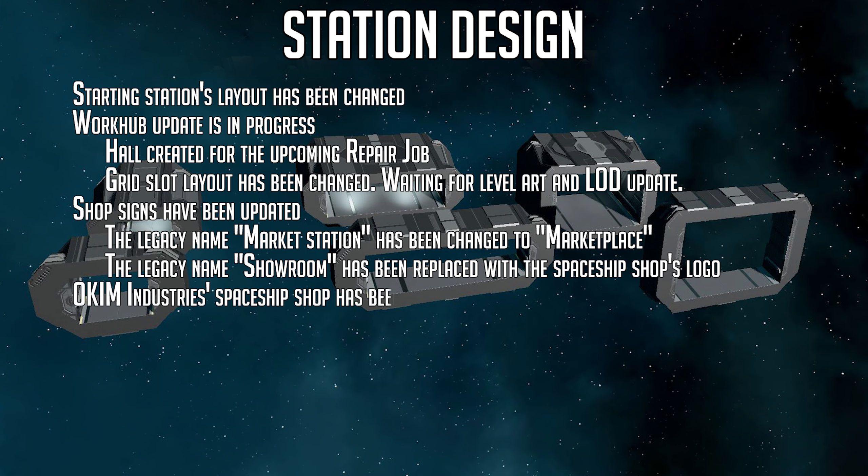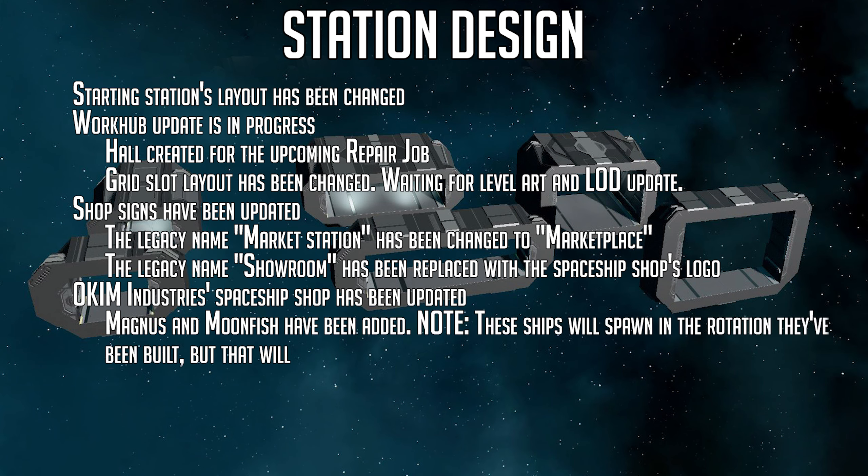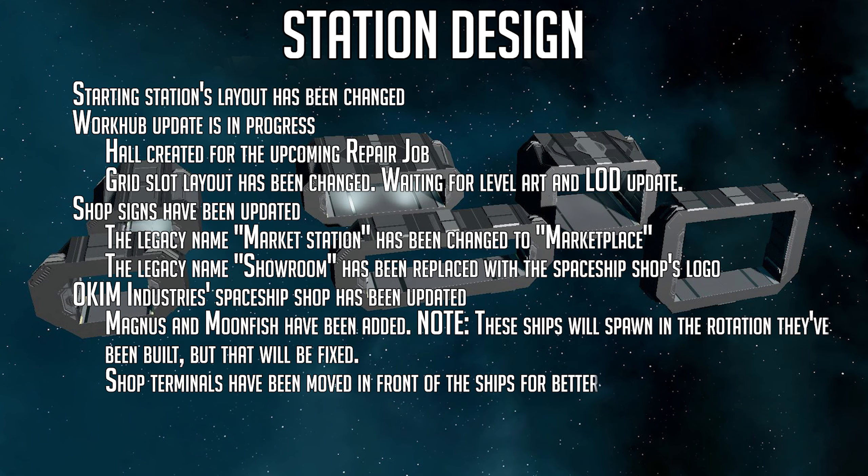The Occam Industries spaceship shop has been updated with the Magnus and Moonfish being added. These ships will spawn in with the rotation they've been built, but that will be fixed later. Shop terminals have also been moved to the front of ships for better visibility.